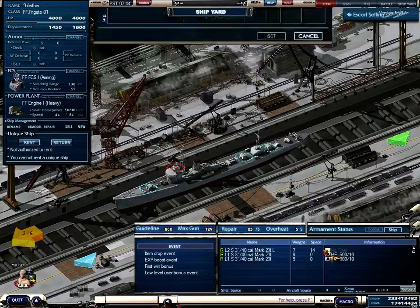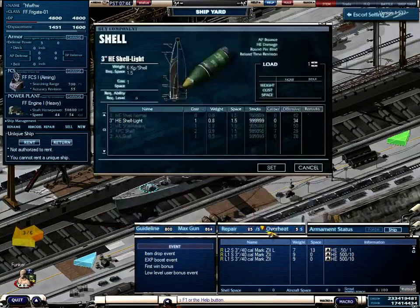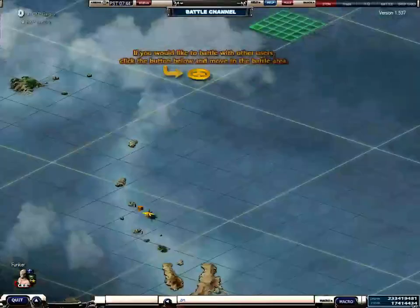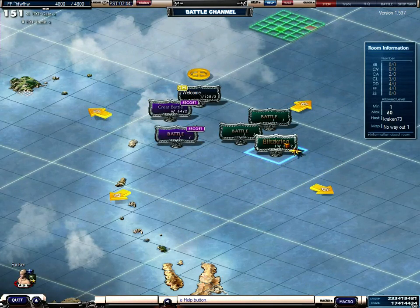So if you are happy with your ship settings, you push the battle button here, or the galloper. If you are in this screen, this is the battle screen. You can choose between Blitzkrieg and Great Battle.